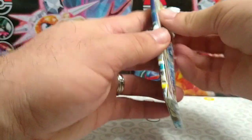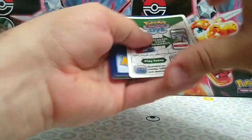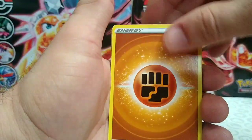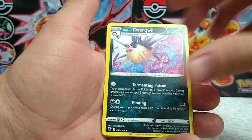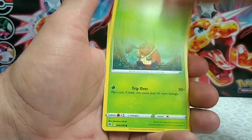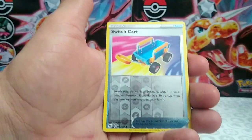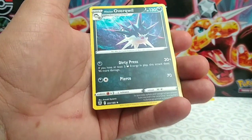Alright, on to the fifth pack. We have Fighting energy, Ootsie energy, Lotto, Hisuian Qwilfish, Overqwil, Stantler, Hoothoot, Yanma, Kricketot, Combee, reverse rare Switch Cart, and a Hisuian Overqwil rare.